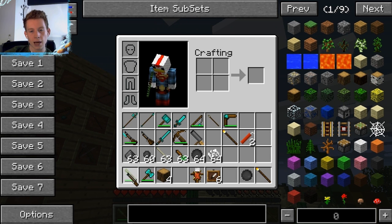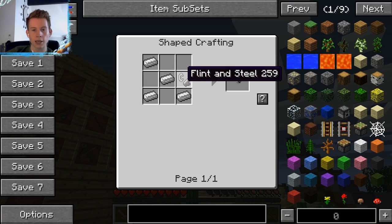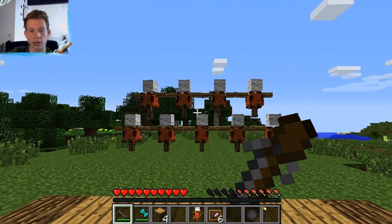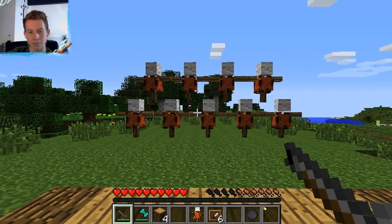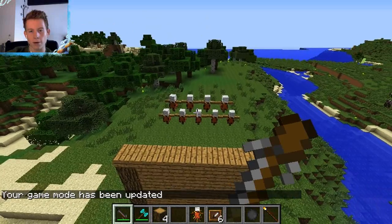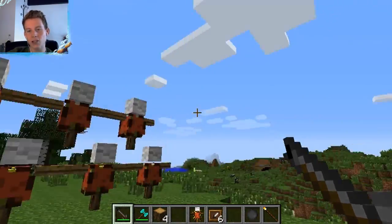Next we have the blunderbuss. Blunderbuss shots need paper, gunpowder, and gravel. To make the blunderbuss you need a gunstock and a blunderbuss barrel — the barrel requires four iron ingots and a flint and steel. Hold it down to load, then right click and it hits more than one target — it's basically a shotgun. If you stand further back you can hit more targets at once, good for a horde of zombies.